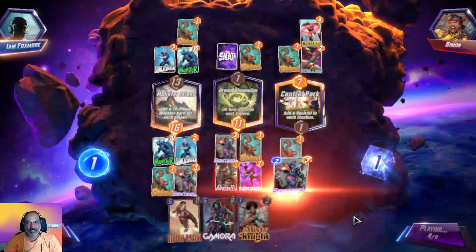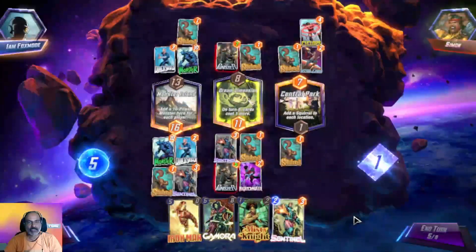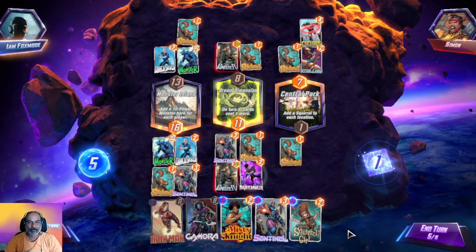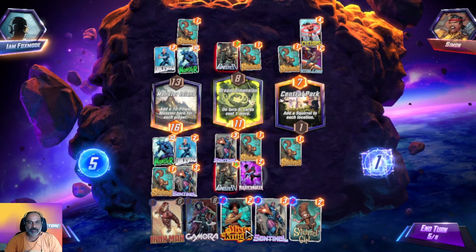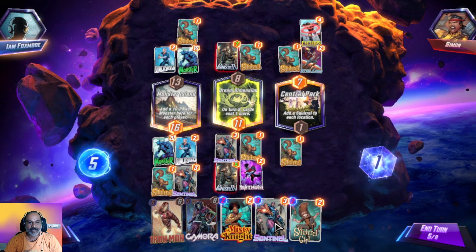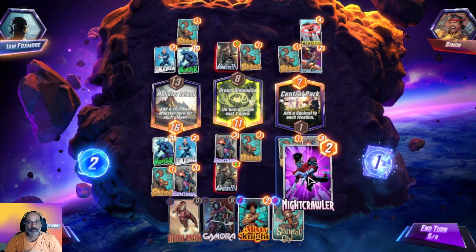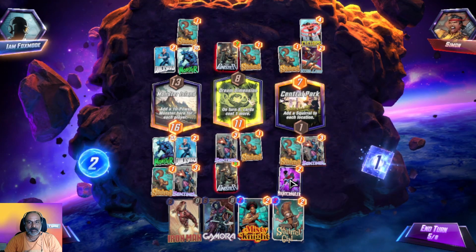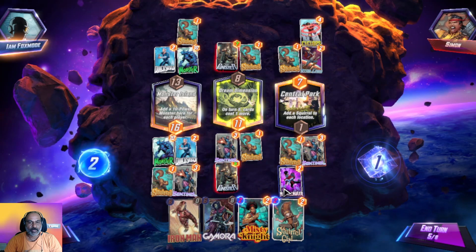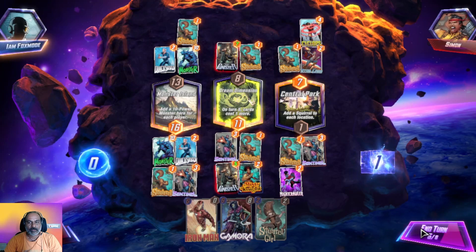We got 16 here and an extra copy of Sentinel. He played Punisher — a little bit of a bother, but we still have cards to play. We can't play Squirrel now. We can play Sentinel here and take out this guy. Let me place Misty here.